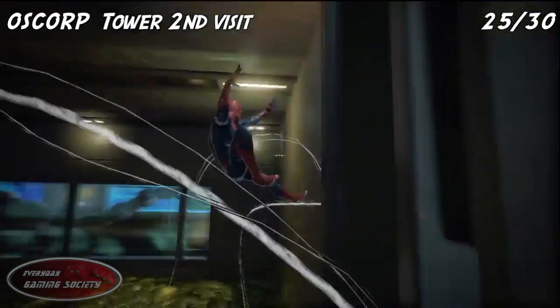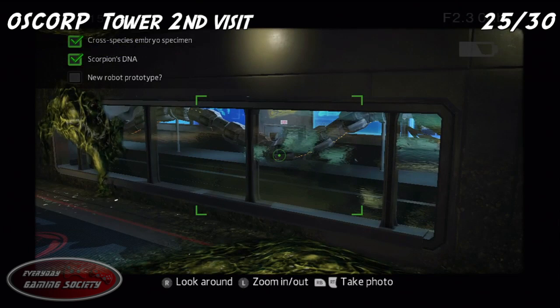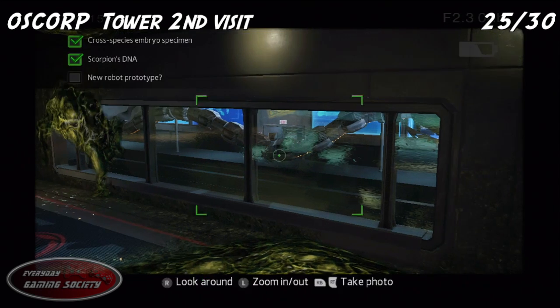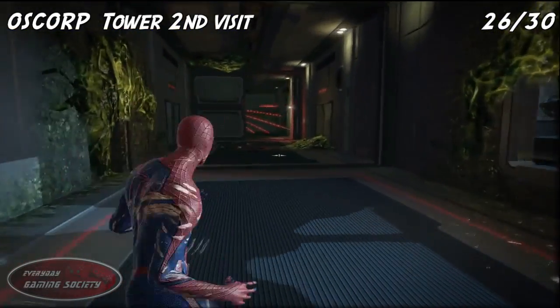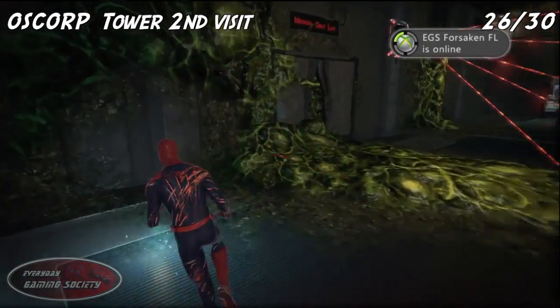Number 25: go ahead and take a picture in the next room right on the wall — watch out and dodge all those turrets. After taking the picture, jump down to the next room right near a gun turret, just go ahead and watch out for it.